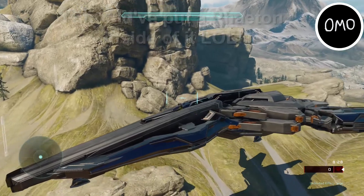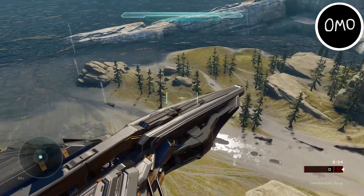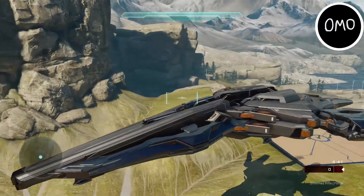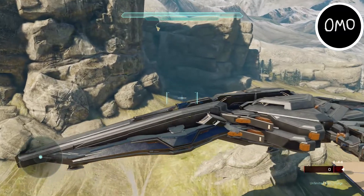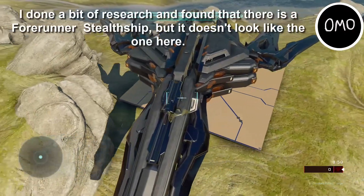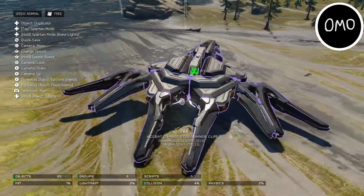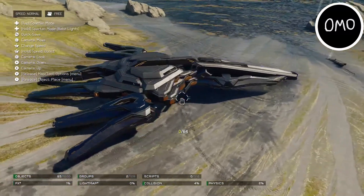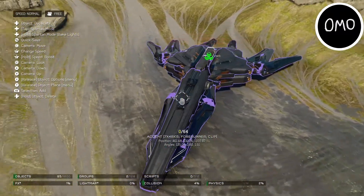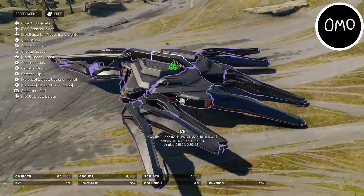Probably using a Banshee would have been better to drive around, but I thought a Wasp would be better since you have more control over how it moves. Overall, I really like this Forerunner Stealth Ship — the shape of it is very convincing and makes it look like an actual in-lore Forerunner ship. The creator has probably looked at other vehicles in Halo lore; maybe there is a Forerunner Stealth Ship and I just don't know. Be sure to tell me in the comments if this is a recreation of something from Halo lore or just a custom fan creation.